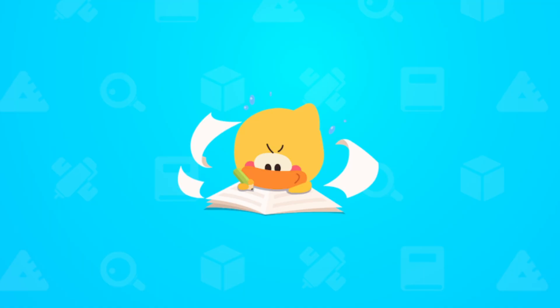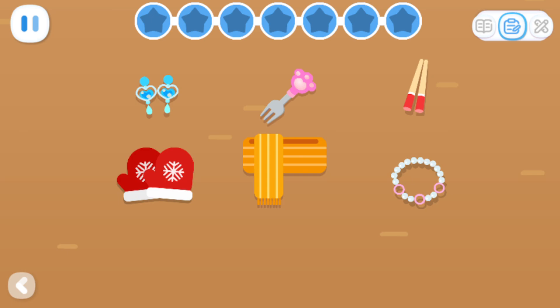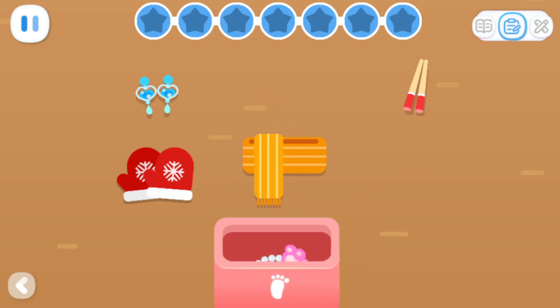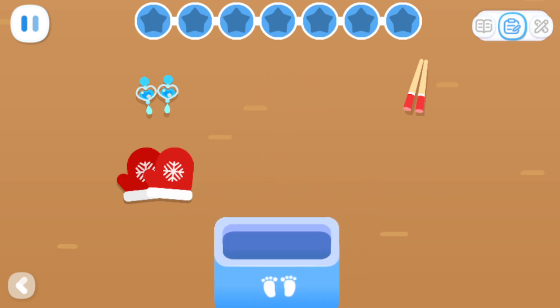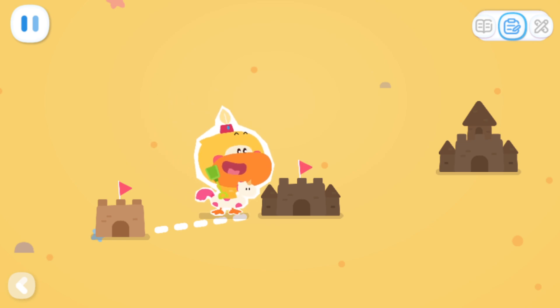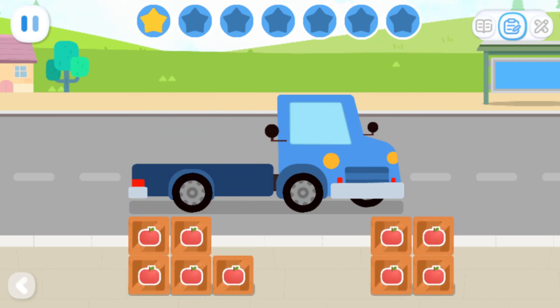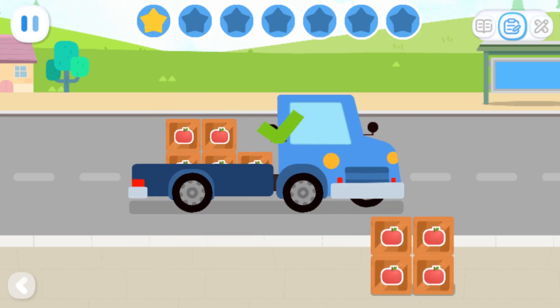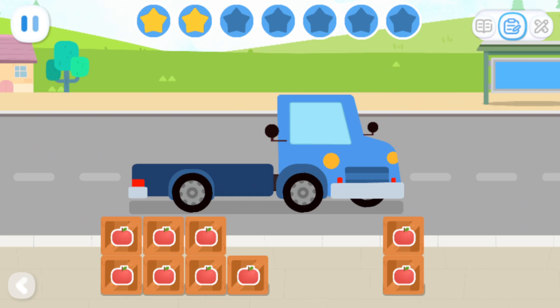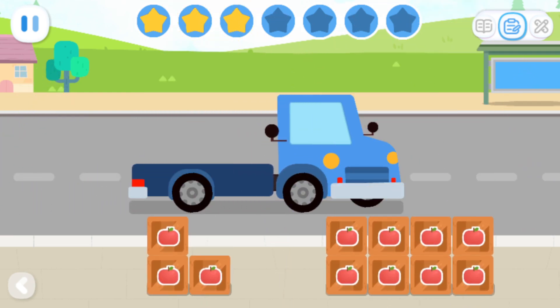Practice with Quacky! Basic exercises: sort odd and even numbered items. Put the individually single item in the red. Put the pair together. Advanced exercises: please put the even numbered items on the truck. Let's put the odd numbered items.